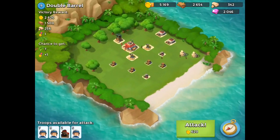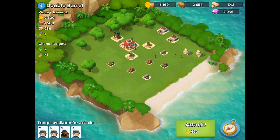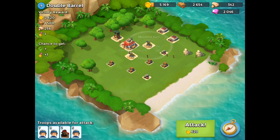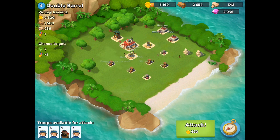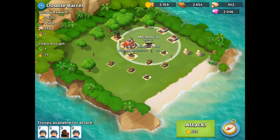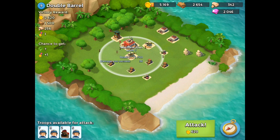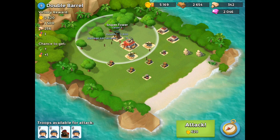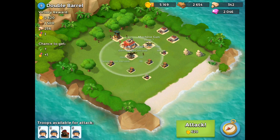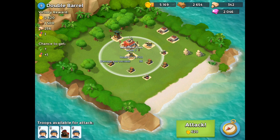Boom Beach tips here guys with the level Double Barrel — this is level 9. You can see lots of energy on the left-hand side of the map, a machine gun covering the front sides of this thing, and then of course a sniper tower in the back. We're not all that concerned about that machine gun on the left.